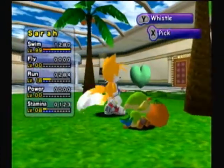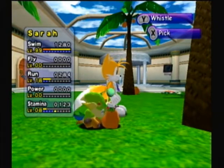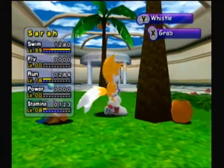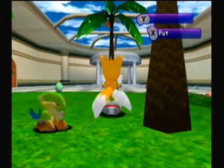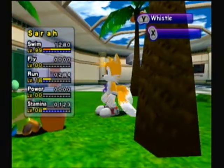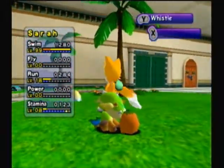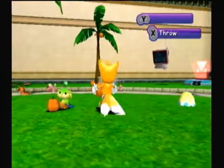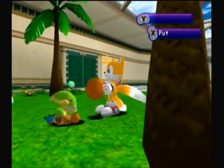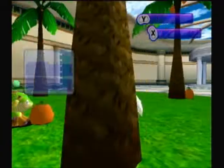I'm gonna feed her some fruit because I want to explain some things about it. Every fruit gets you four points in stamina — when it blinks yellow and then goes red, I just call those points. One fruit gets you four points. You can buy any fruit from the shop and it will also get you four points. Chao fruit looks like a Chao's head and gets you one point in everything every time she finishes it, so that's four points in everything. Also, I told you that if they stopped gobbling the fruit down, that's when they weren't hungry anymore — I lied. When they're not hungry anymore, they will just throw the fruit away.